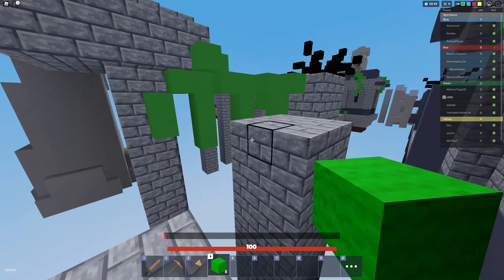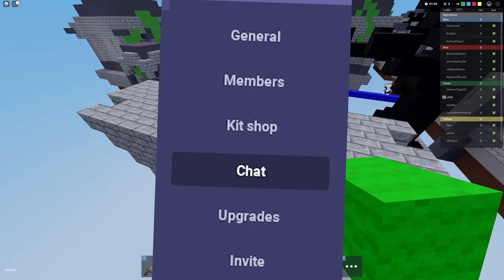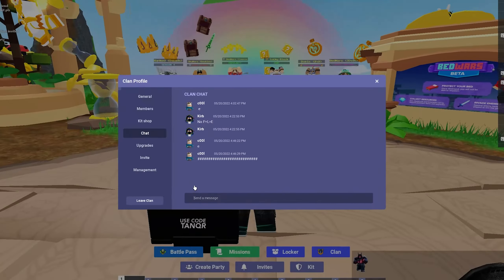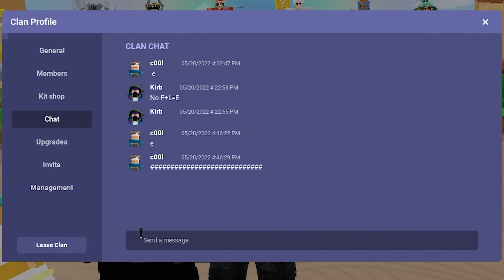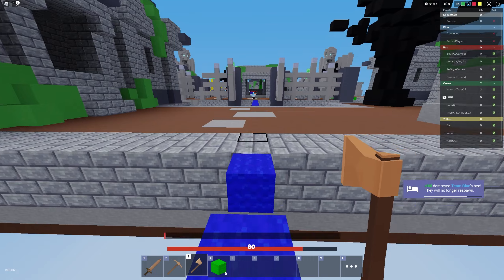The next thing is clan chat. There's a new chat feature — you can go to the chat button in the clan tab, and in there you can chat with your clan mates. It's actually very useful because you can do meetup stuff, and it's way easier to get in contact with everyone. Yeah, it's a good part of the update.